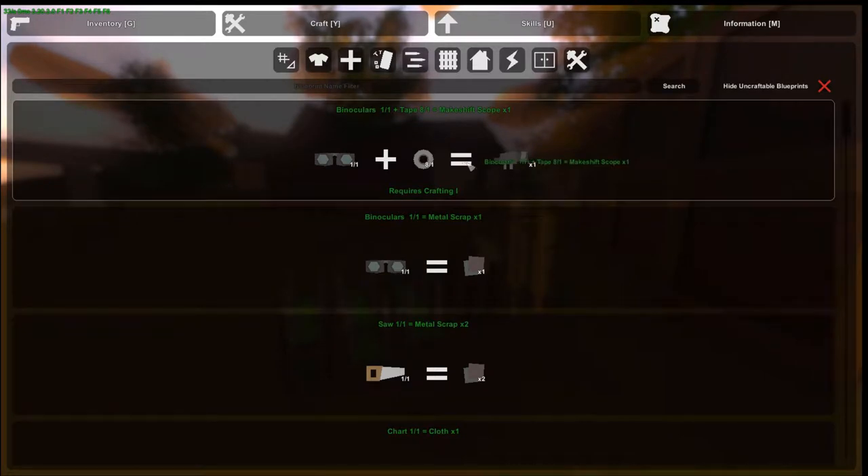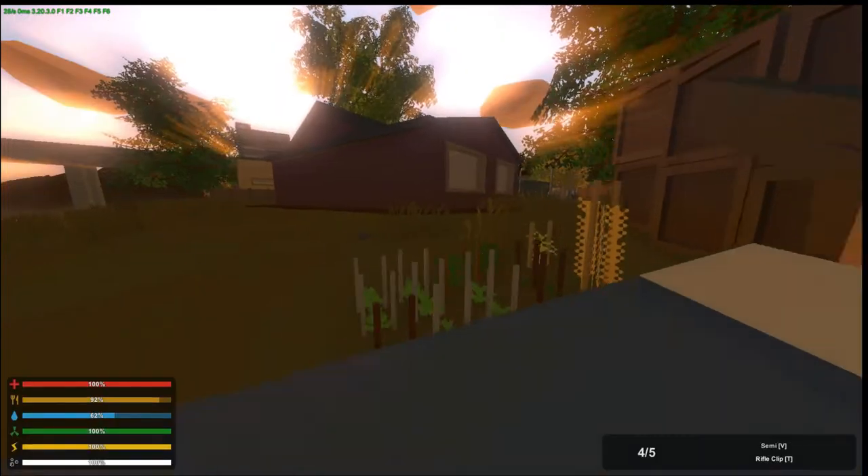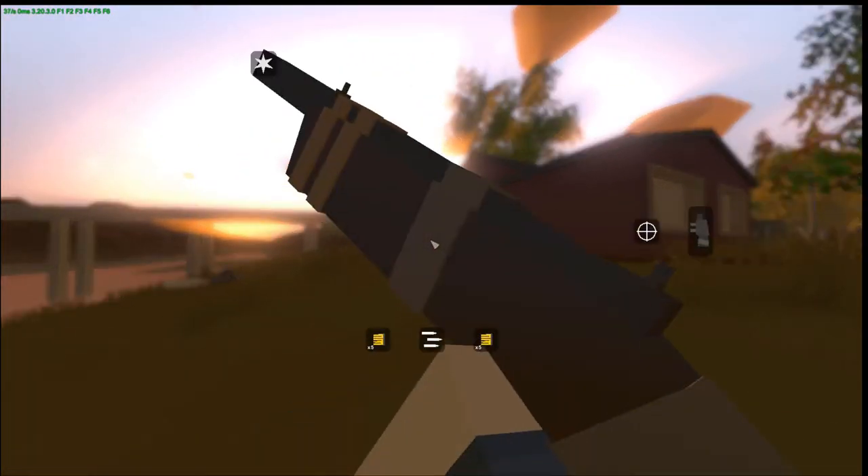So with Crafting One we're going to make a few things — first up a makeshift scope, and then a makeshift rifle.